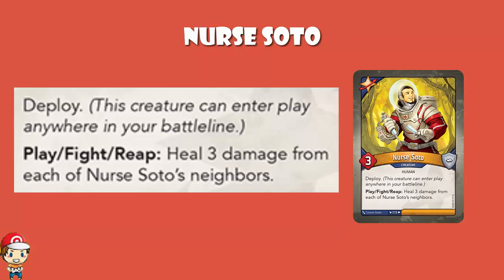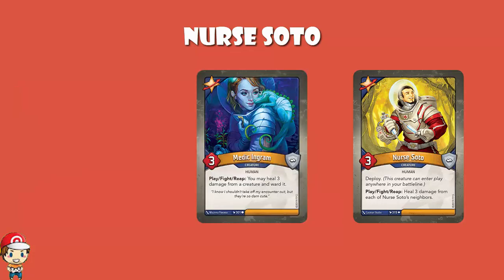Nurse Soto is a 3 power, 0 armor creature with deploy — you can put it anywhere you like in your battle line when you play it, it does not have to go on the end. When you play, fight, or reap, you heal 3 damage from each of Nurse Soto's neighbors. It's no Medic Ingram, right? But as far as it goes, it's fine. If your opponent is spreading a bunch of damage around — a lot of the time in Keyforge we destroy creatures or leave them alone, but if your opponent is trying to spread a bit of damage around, this can help. Healing doesn't usually have a huge effect on many games, so that really does affect how good Nurse Soto is.